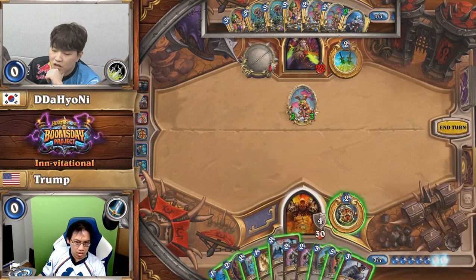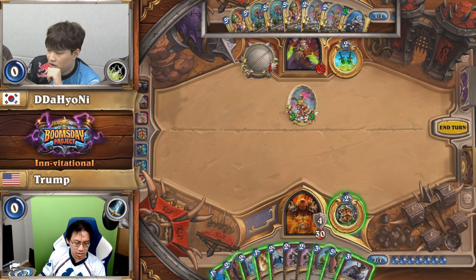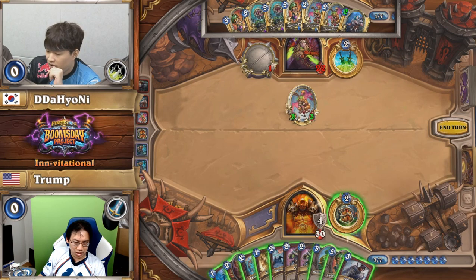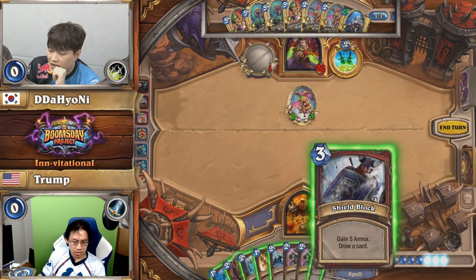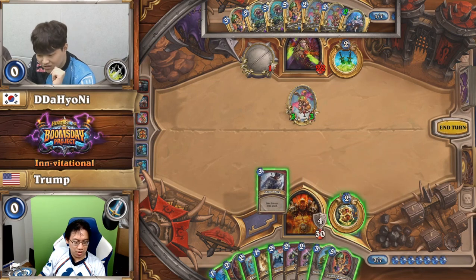You can build a deck around something and still win in another way — that's often just wise. Like, I would love to Stormbringer everyone with my Shaman deck and only kill them with random legendary minions, but if I only do that I'd probably just lose to a lot of aggressive decks.